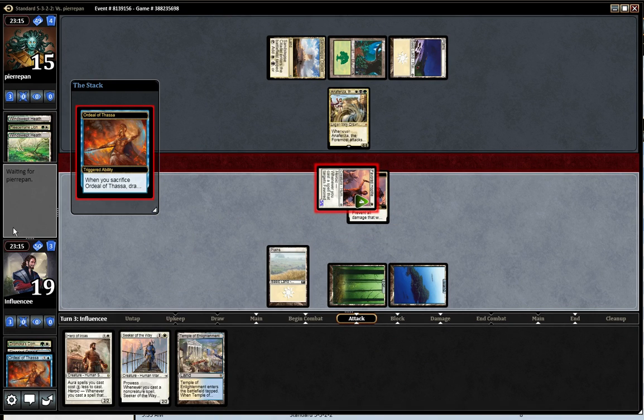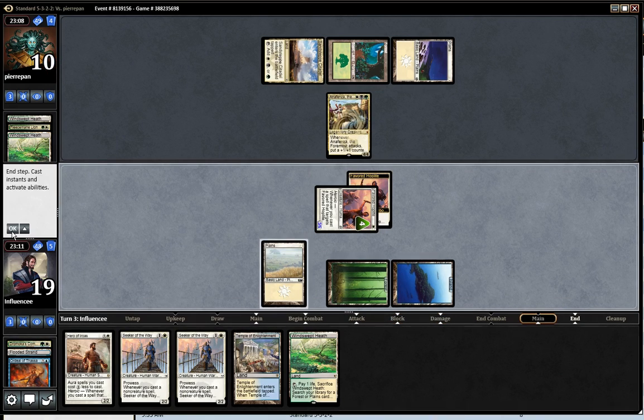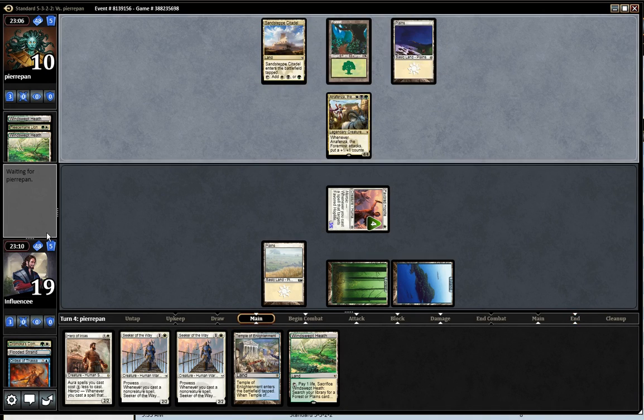Getting him on the board right now doesn't do much for me, and if he's got a removal spell I'm pretty screwed. I'm swinging for five, he's at ten, and he's got to be afraid that I have the protection spell. I don't want to see a Siege Rhino here because then this board would be eight power and he'd go to thirteen. Life gain would be pretty rough for me.